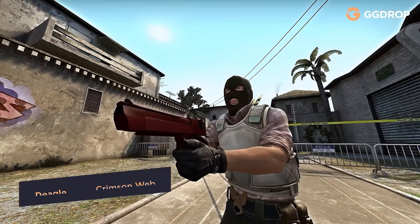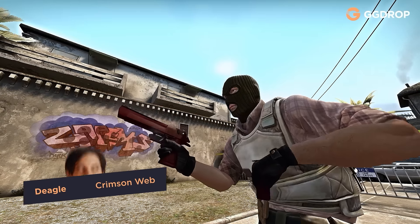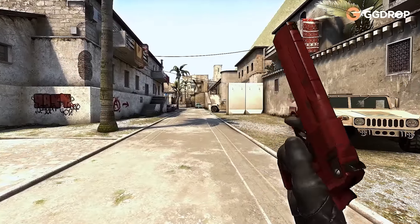Desert Eagle Crimson Web. Red base and black web — Peter Parker is definitely involved here. It's a Crimson Web skin, and you will do justice with it whether you like it or not. That's the fate of a real hero. Just remember: with great power comes great responsibility.